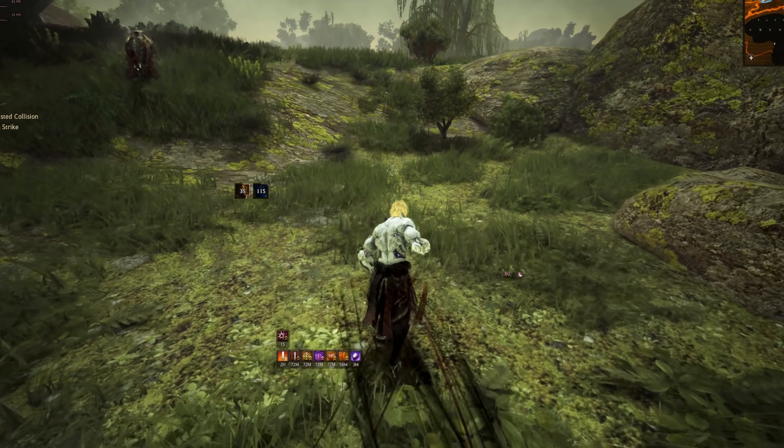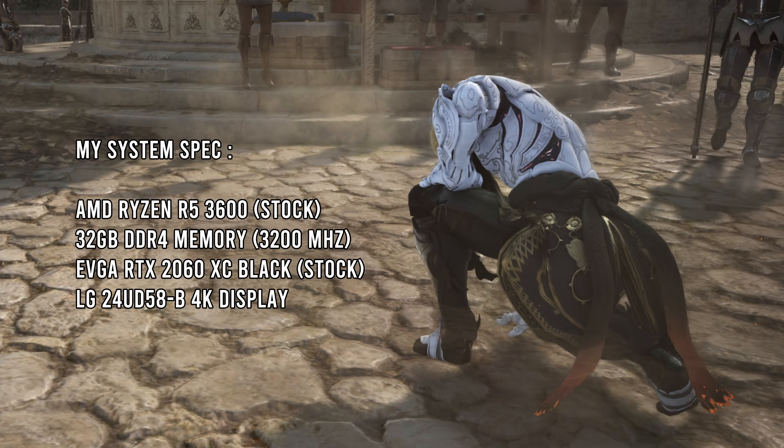Now that we've gone over the basics of what FSR is, let me tell you my system specs to give you an idea of what I'm working with. I'm using an AMD Ryzen 3600 CPU, non-X version at stock settings, 32GB of DDR4 memory running at 3200MHz, a RTX 2060 graphics card from EVGA at stock settings, and an older LG 4K monitor.